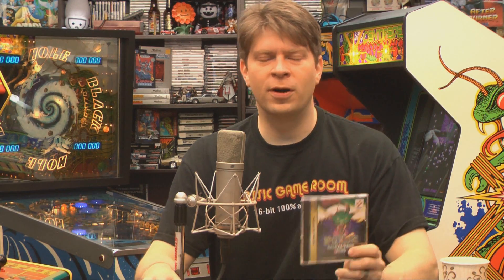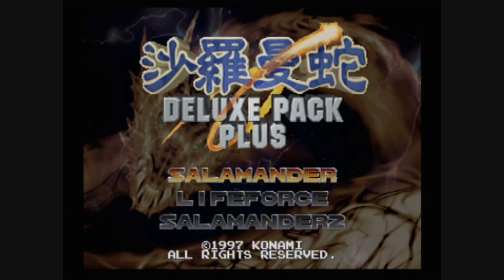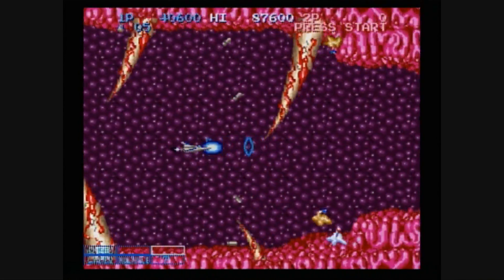Welcome to Classic Game Room where I've got a collection containing Salamander, Life Force, and Salamander 2. It must be the Salamander Deluxe Pack Plus for the Sega Saturn — the super value meal of spaceship shooters on the Saturn from Konami, where your main course is Salamander 2 plus your choice of two sides: Salamander 1 and Life Force.